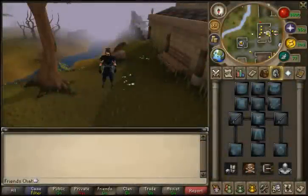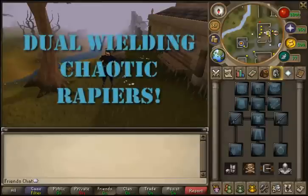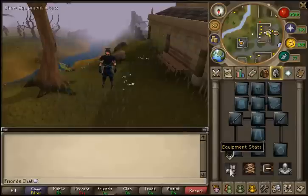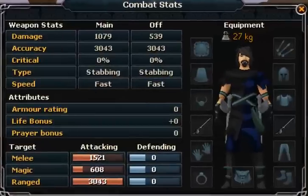Hey guys, RSK show here, and welcome to another episode of chaotic review. Today we're going to review dual wielding chaotic rapiers. If you go to the equipment stats, you're going to see that the damage for the main chaotic rapier is a lot more than the offhand one.